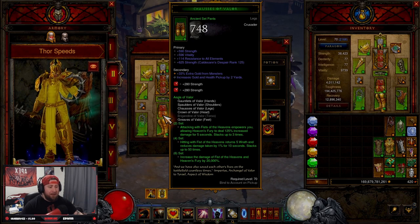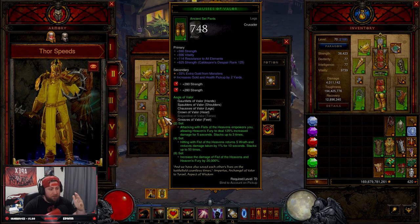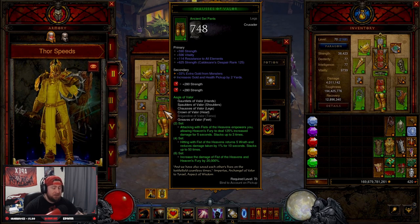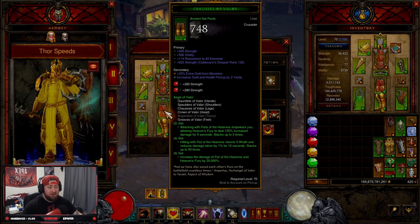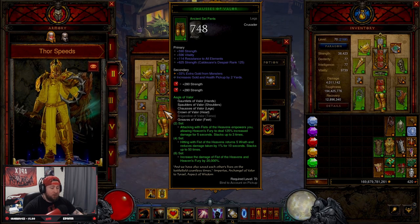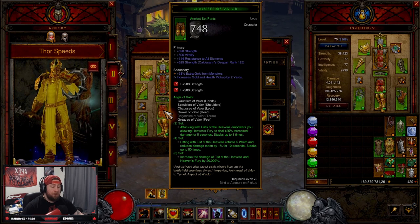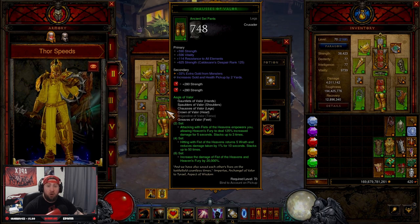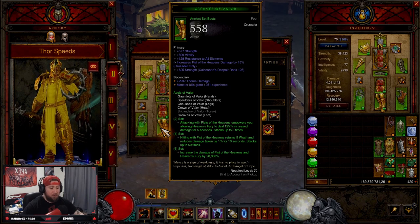Even though we don't have the power from last season, I've been testing this and we're still able to hit two minutes or just over — sometimes sub two minutes on GR 90s, which is our goal. You're going to need five pieces of the Aegis of Valor set. The two-piece bonus: attacking with Fist of the Heavens empowers you, allowing Heaven's Fury to deal 105-125% increased damage over five seconds, stacking three times. The four-piece: hitting with Fist of the Heavens returns five Wrath and reduces damage taken by 1% for 10 seconds, stacking 50 times — this should almost always be up.